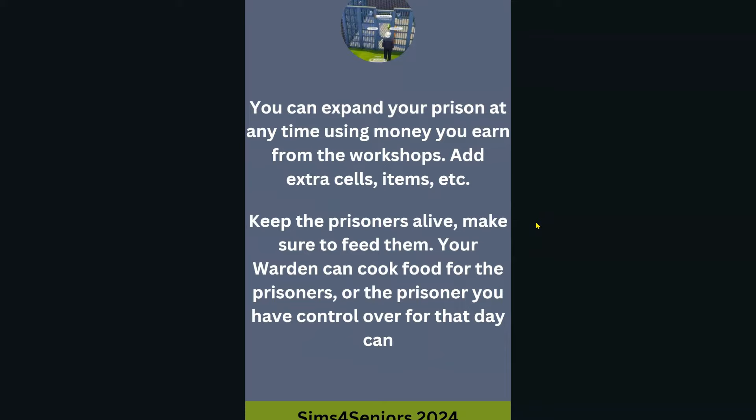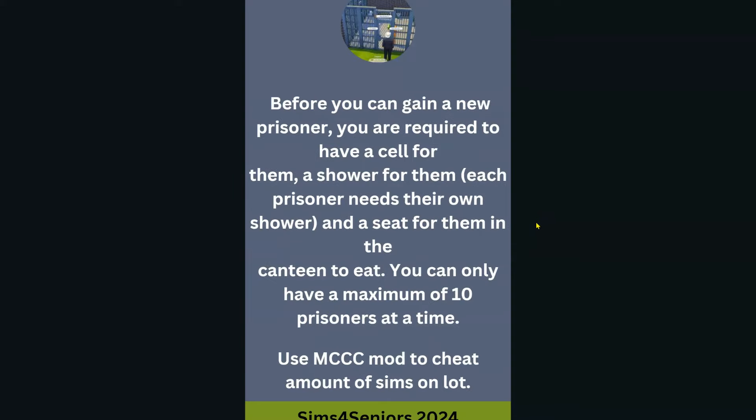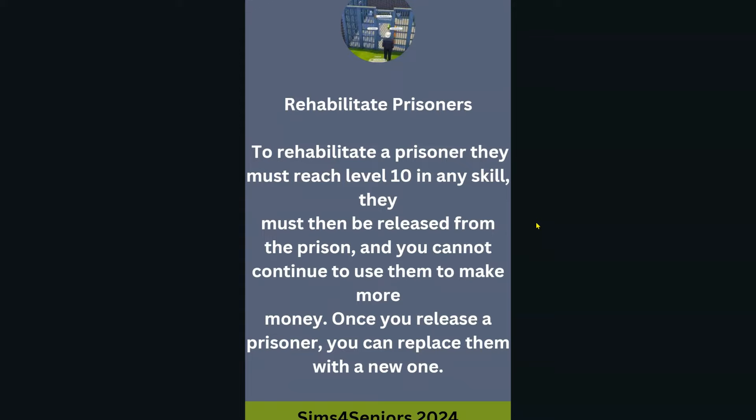To keep prisoners alive, make sure you feed them. Your warden can cook food for the prisoners, or the prisoner you have control over that day can do the cooking. To acquire more prisoners you will need $1,000 per prisoner, and before you can acquire a new prisoner you must have a cell and shower for them. In order for a prisoner to be rehabilitated, they need to be level 10 in any skill, then they can be released. We cannot continue to use them to make more money.